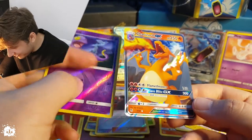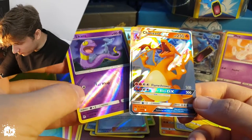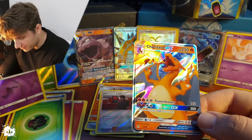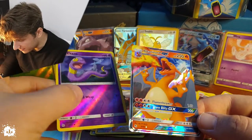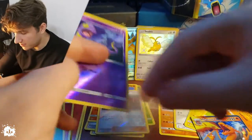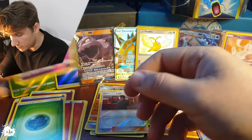Yes! The Charizard is a GX — what up, what up! And that was the end of the first pack. So we got Ekans, and the Charizard GX. Just give me half a second, let's leave those babies in. Ekans, just because it's this guy.